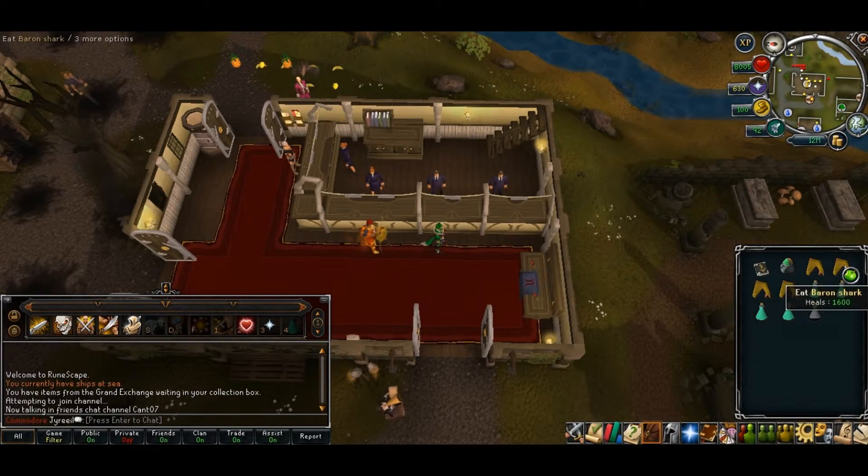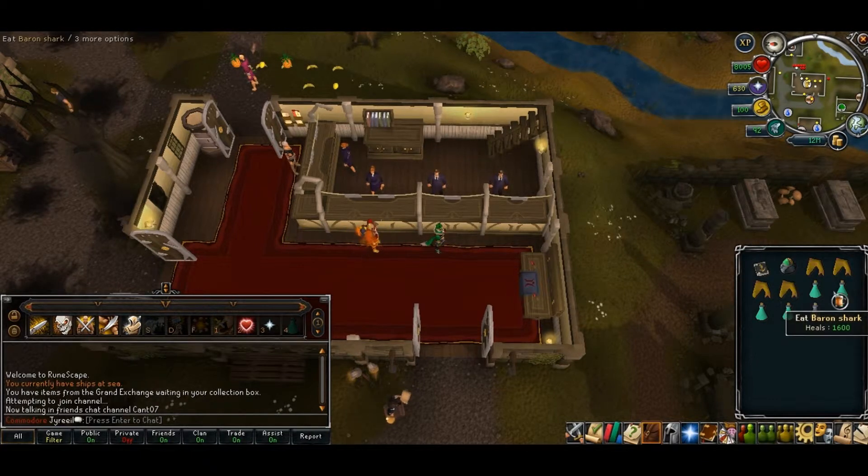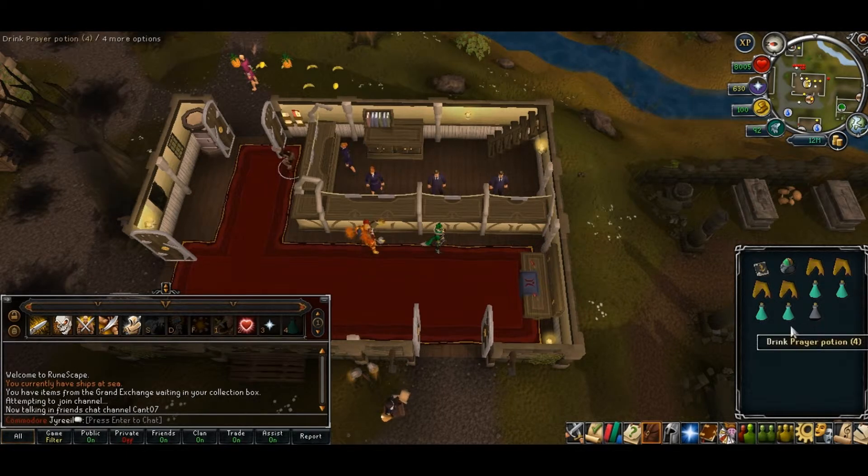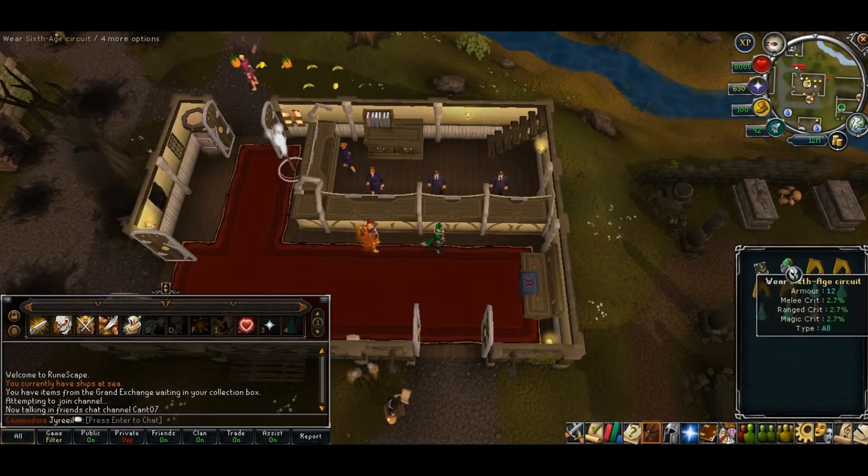So basically, I just bring four Baron Sharks just for emergencies, and some Prayer Potions — four Prayer Potions. And this time I'm bringing an Overload, because that was just left over in my bank.